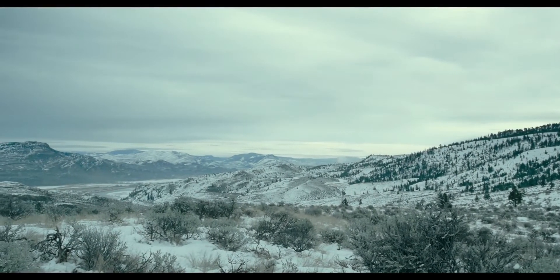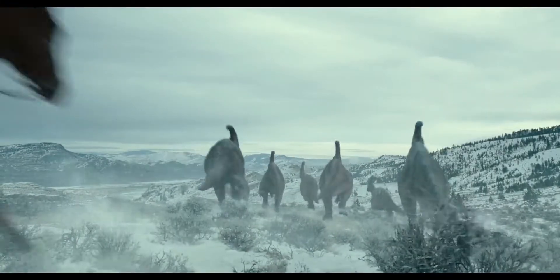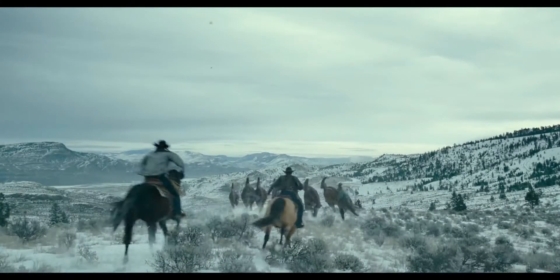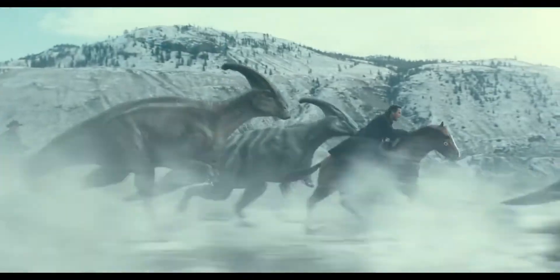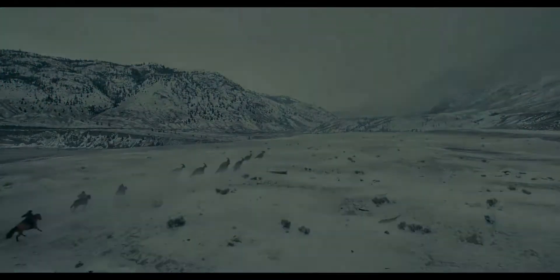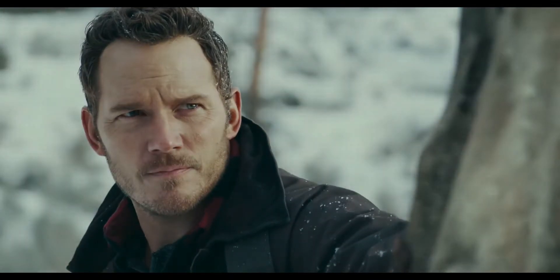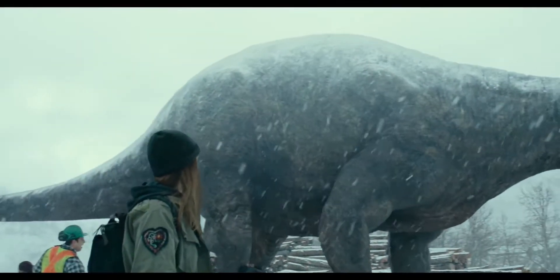We have dinosaurs in the snow, and there are also horses and what seems to be a cowboy. Some of those Parasaurs are from The Lost World and then a new variant, but he seems to be wrangling them, kind of like the wranglers in Jurassic World: Fallen Kingdom Part Two. And we have the Apatosaurus, which is also one of the posted images — pretty cool actually.